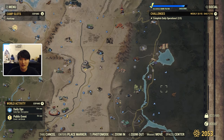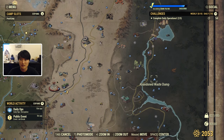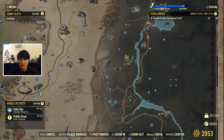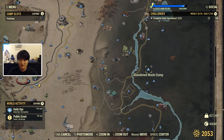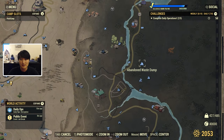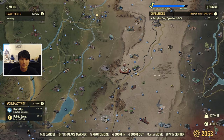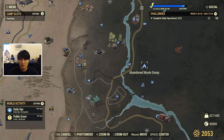First we want to head over to the very right part of the map and there's going to be a cave called the Abandoned Waste Dump. Most likely you won't have this place discovered if you've never joined the Enclave, or maybe you do but just never found the item inside. We want to travel to the Abandoned Waste Dump, which is right next to these deer on the map, all the way on the farthest right side.